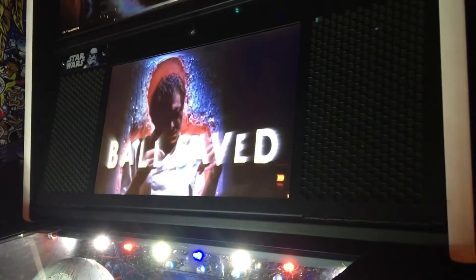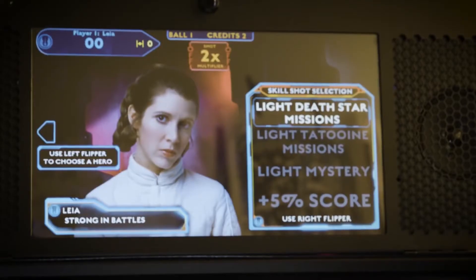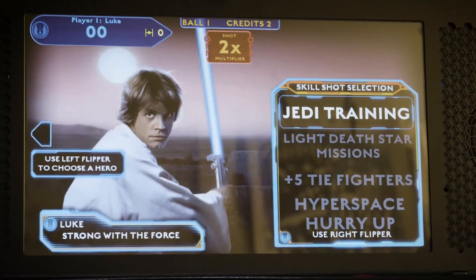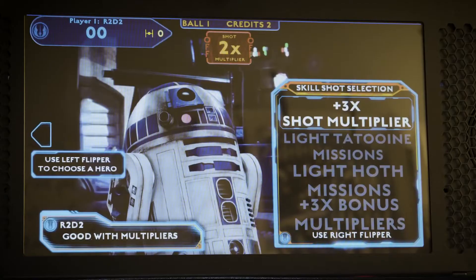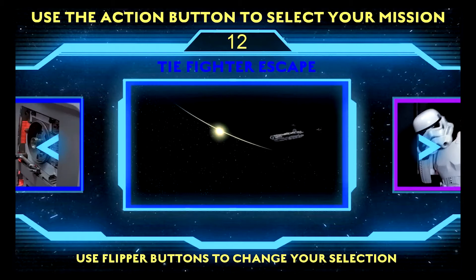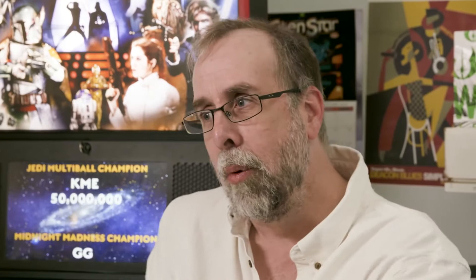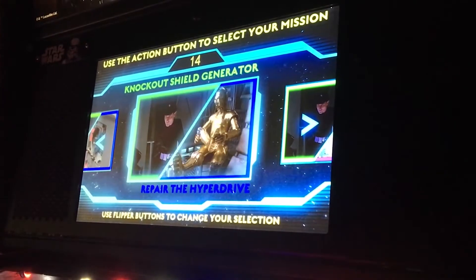There are aspects of the three movies that we're working from — episodes four, five, six. When I try to design a game, I try to give the player as many choices as I can. When you push start, you choose your character. There are 16 missions. All while you're playing these missions, scenes from the three movies play — over 400 scenes. It's working your way through the movies the way you want to. The game is epic.